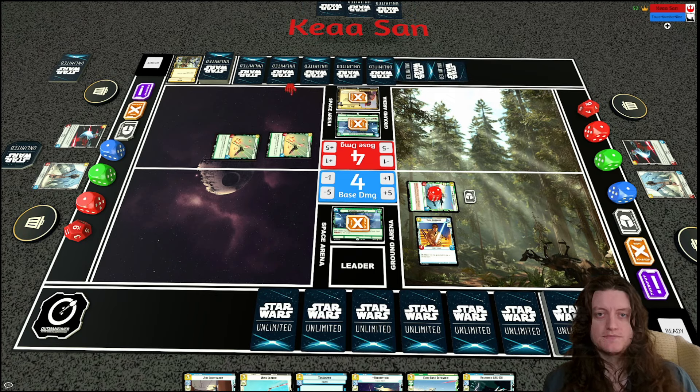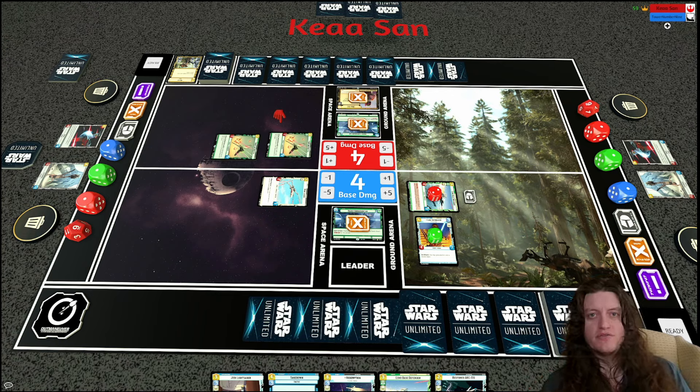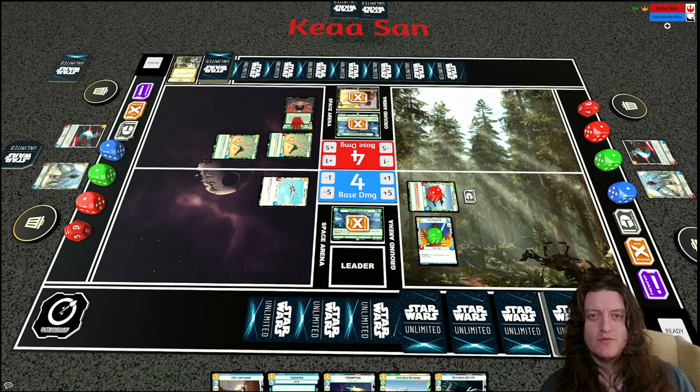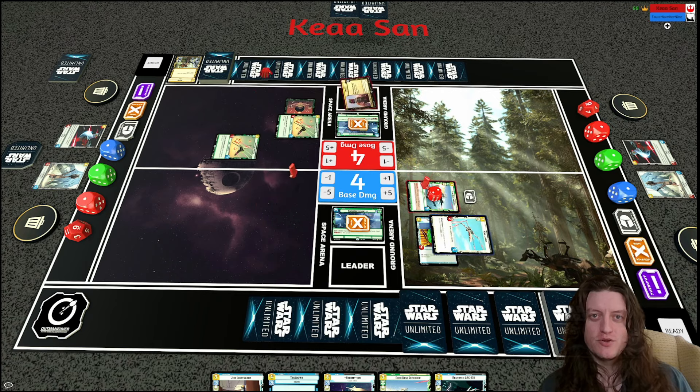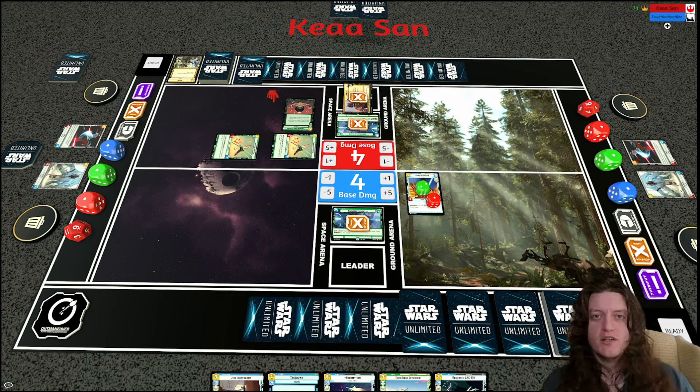My opponent plays another shuttle. I use the Wing Leader to buff Luke — now six power and nine HP. My opponent plays an Overwhelming Barrage, joking it's an 'underwhelming barrage' since it's only for three. But it does take out the Wing Leader and Echo Base Defender while dealing one damage to Luke — a two-for-one. With my opponent at one resource, there's no real disruption available for Luke.